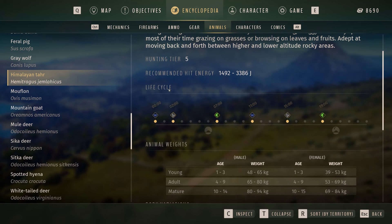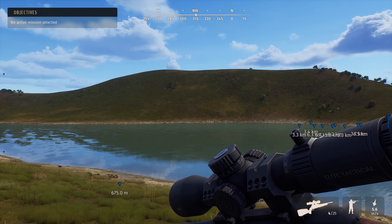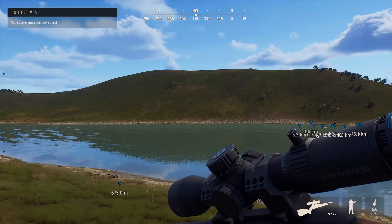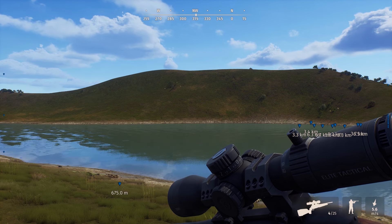Himalayan tahr — these are the life cycle need zone times. This is when we sort of came. Coming during the drinking need zone time at this bottom left, and also that left middle area — the ponds and lakes around here have got a lot of Himalayan tahr as well. So I'm Ron McTube. We've been doing a mission for Way of the Hunter called Distant Relative. I hope you enjoyed the video — please subscribe to our YouTube channel, and thanks for watching. Bye-bye.